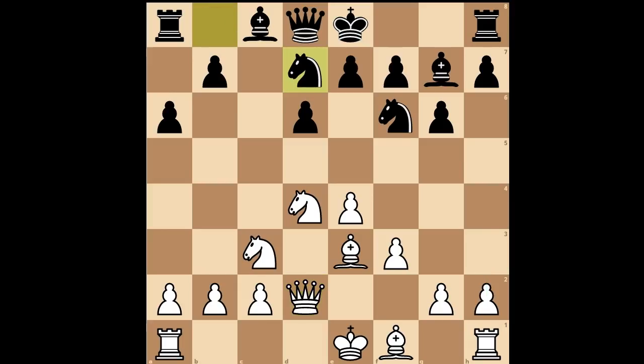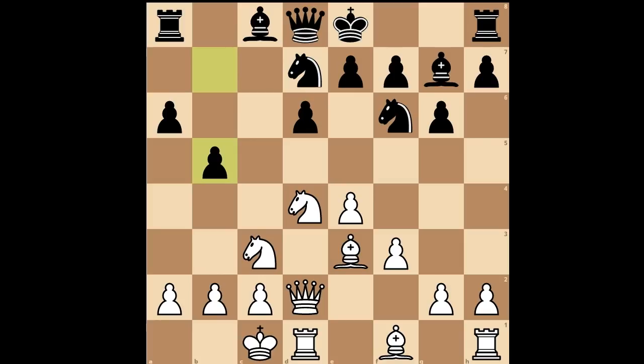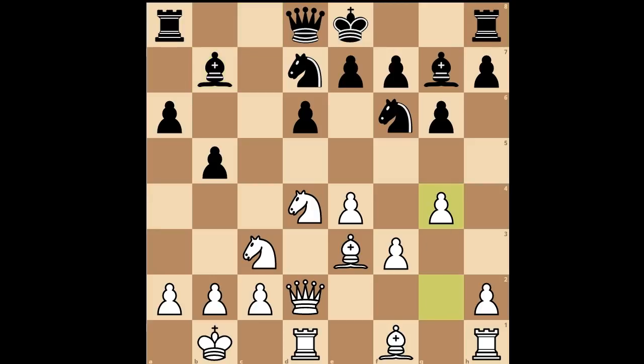Knight from b to d7, and Katerina Lagno castled queenside. Black to move. Instead of castling kingside, b5 — attacking on the queenside. King to b1, bishop to b7.